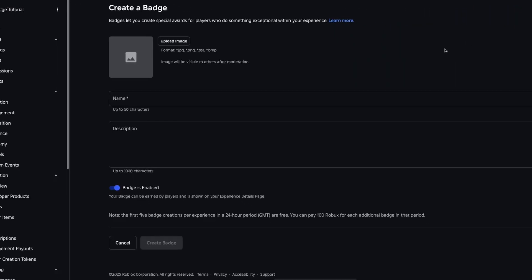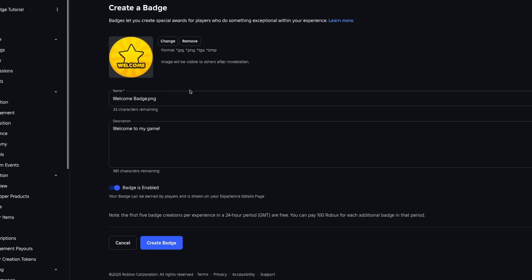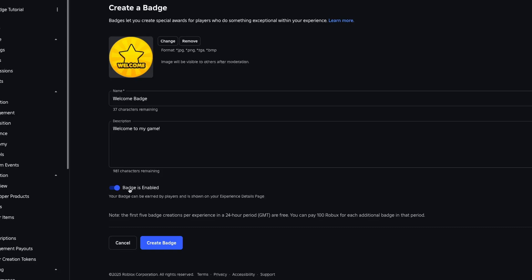It's going to bring you to this page where you can upload an image for your badge, set a name, and set a description. I've quickly grabbed an image off Google to use as my welcome badge image. I've set the name to Welcome Badge and the description to just 'Welcome to my game.' Make sure the badge is enabled so that players can actually earn it, then press Create Badge.